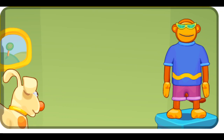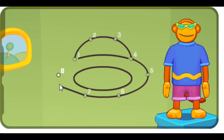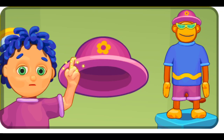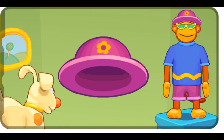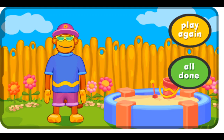Mine has erased it. One, two, three, four, five, six, seven. What is it? Eight. Poco pippity puff. It's a sun hat. Mine has erased it. Great job. Mr. Murphy is ready for a warm summer day. Play again.